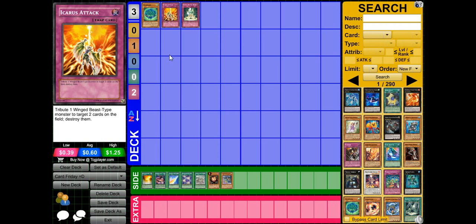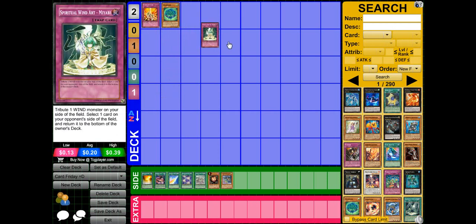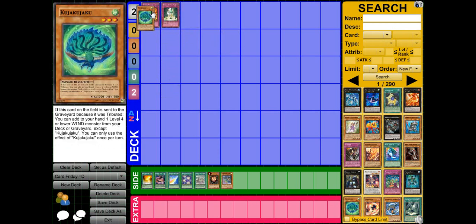Because you destroy two of their cards. But on the other hand, if they negate your Icarus Attack, you kind of go a little minus. But you still get to add, because this card was tributed as a cost, and this card still gets its effect because it is an 'if' effect.